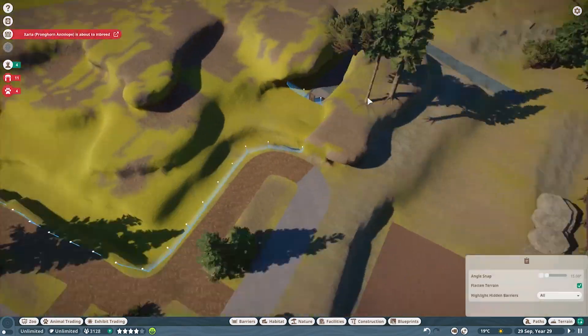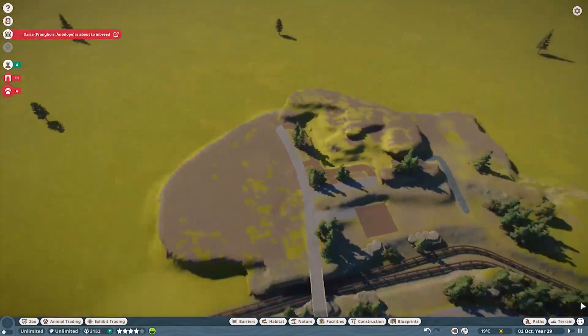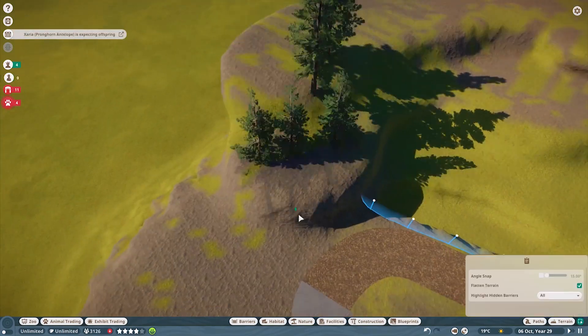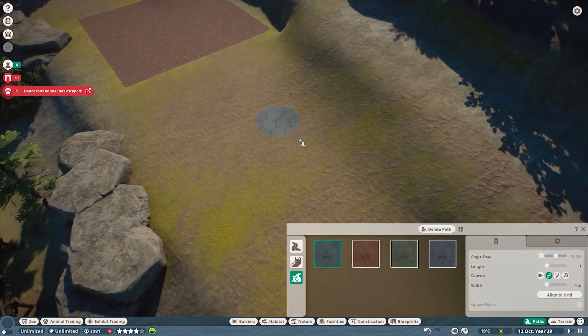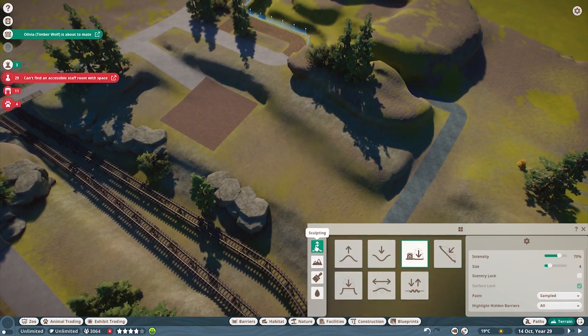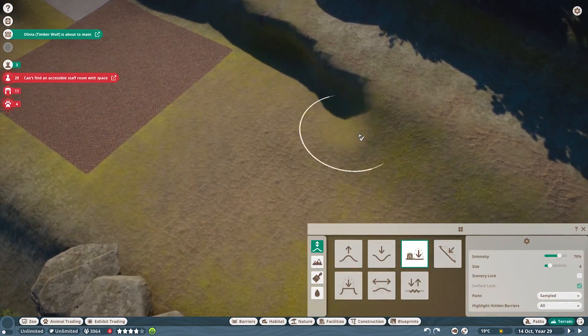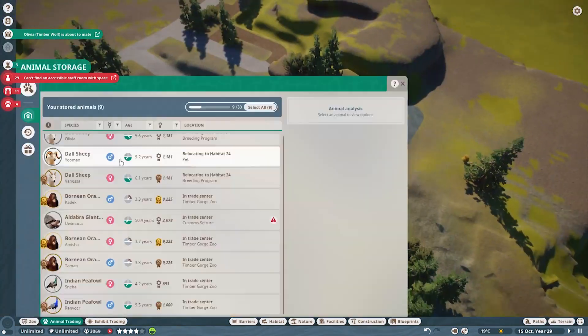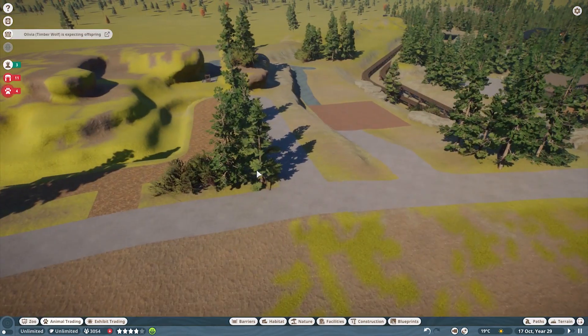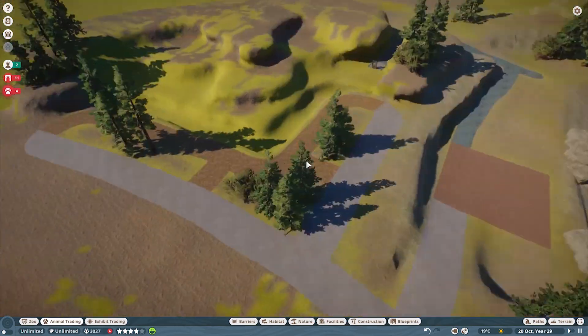For the doll sheep, it's just going to be a lot of terraforming for their habitat, because they just live up in the mountains. Not a lot up there — just a lot of different tiers. We make it into a bunch of different tiers in order to get this terrace-looking habitat for these doll sheep.